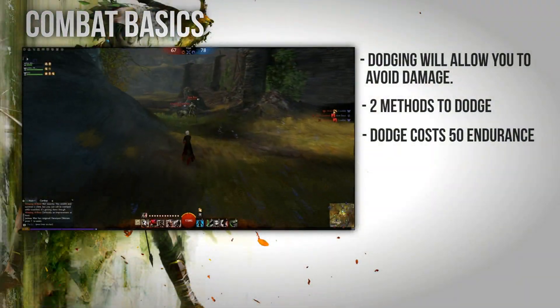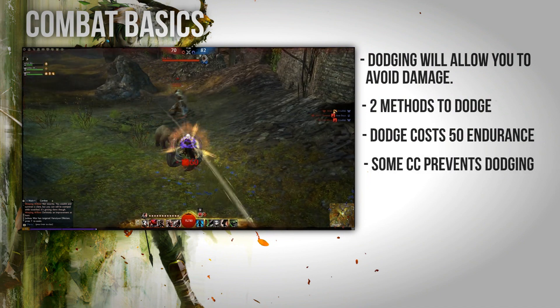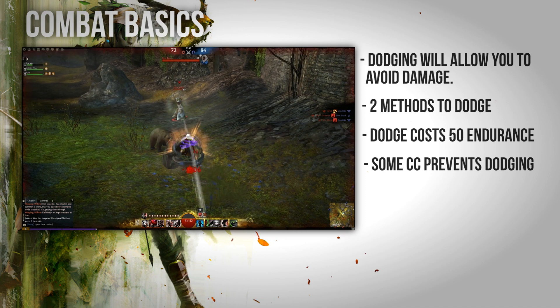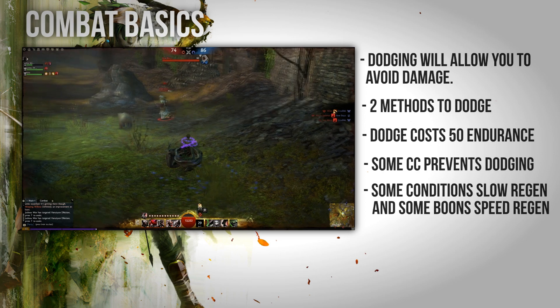One more important note to remember is that there are several crowd control effects that will prevent you from dodging. However, if you attempt to dodge while CC'd, no Endurance will be used. Furthermore, there are both conditions and boons that can slow down and speed up your Endurance regeneration.